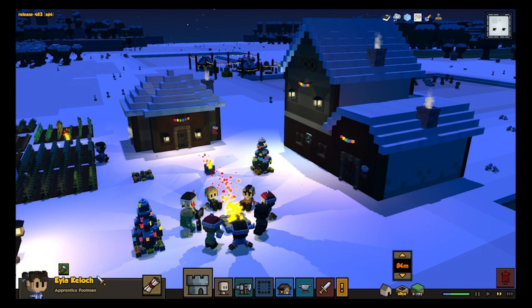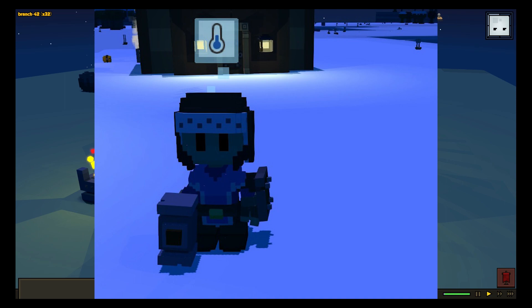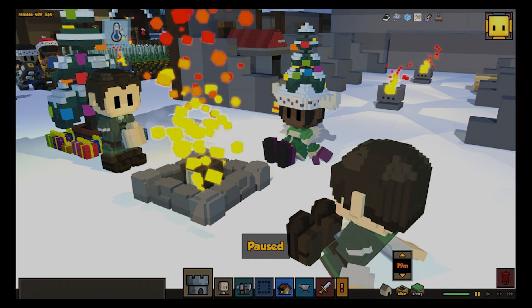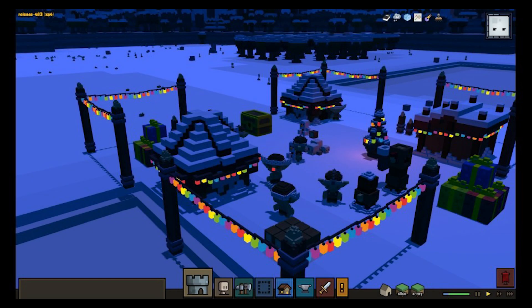Some other public service announcements. First, if you have not tried our holiday Frost Feast mod created by community modders Froggy and Repeat Pan, I highly recommend you give it a shot. Froggy and Repeat Pan really knocked themselves out this time with lights, building materials, craftables, quests, chimneys, roofs, and an incredibly over-decorated goblin neighbor. You can get Frost Feast from the devblog on stonehearth.net.